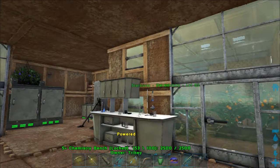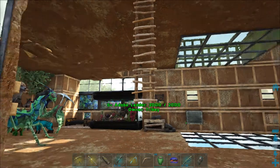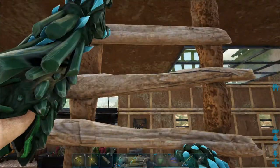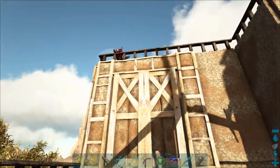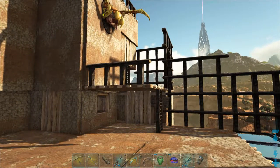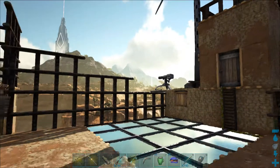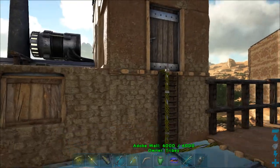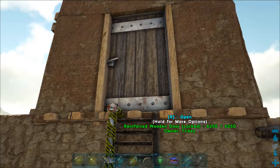My favorite room — I love the way it turned out. Let's go upstairs. Up here is where I place trophies and utilities. There's a gun turret in the back and one in the front — that's all I need.